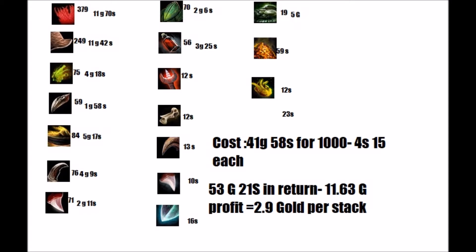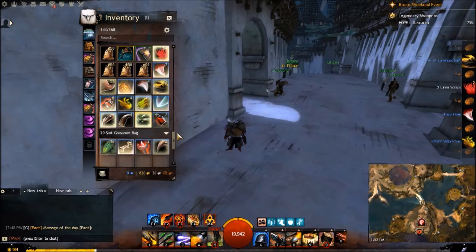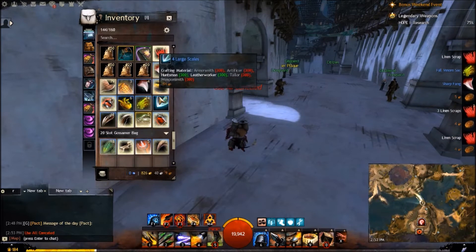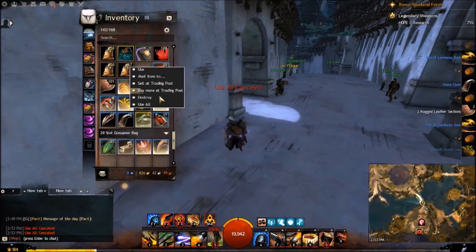As you can see, these are 1,000 medium moldy bags, and after I opened 1,000 of them I got 53 gold 21 silver. The cost was 41 gold 58 silver, so for each bag it's 4 silver 15 copper. In total for 1,000 bags, I made 11 gold 63 silver.